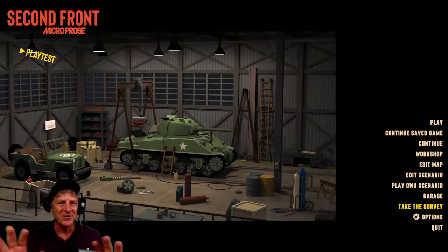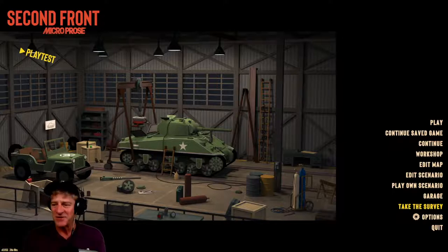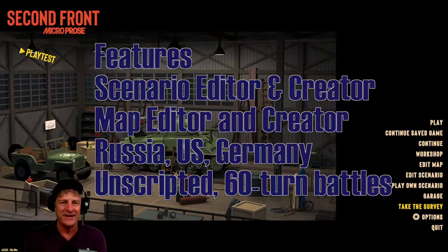Now let's take a look at some of the core features before we jump in and look at the garage. Core features include a full scenario editor and full map editor. The core game has forces from Russia, Germany, and the United States. It talks about building off this core game later. There's going to be campaigns and scenarios. The campaigns sound pretty cool — 60 turns that start from day and go to night, with emergent battles that are not scripted, with an AI that can handle this level of nuance and combat.